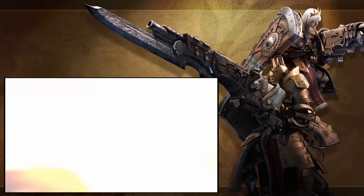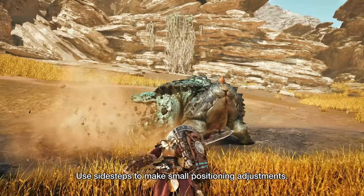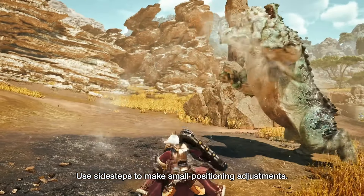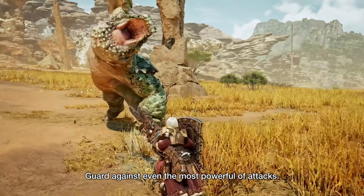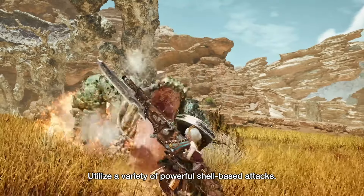The Gunlance — for when you only care about explosions. The new sidestep looks really nice, as it allows you to fire shells while doing it, with a follow-up that allows you to attack sideways. Then there's a swipe attack where you fire all shells at once, followed by a worm stake, and a guard that looks like insta-block with how the shield glows — meaning if you time your guard, you'll probably get less knockback.